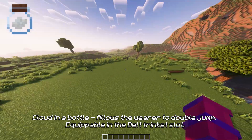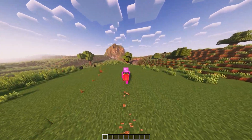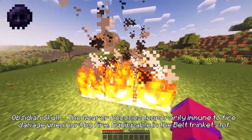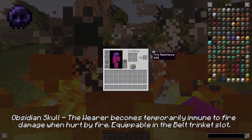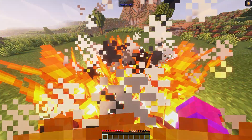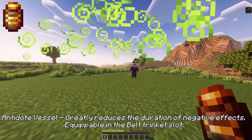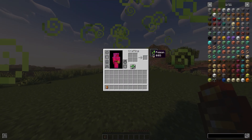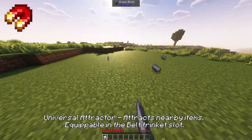Obsidian skull makes the wearer temporarily immune to fire damage when hurt by fire, equippable in the belt trinket slot. Antidote vessel greatly reduces the duration of negative effects, equippable in the belt trinket slot. Universal attractor attracts nearby items, equippable in the belt trinket slot.